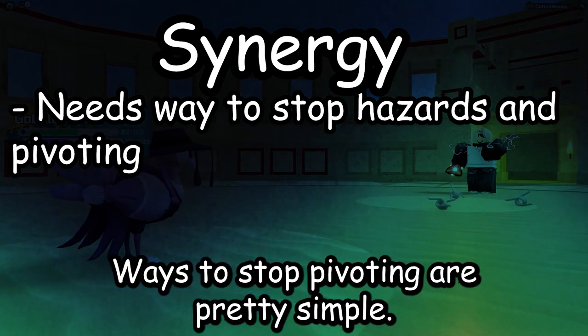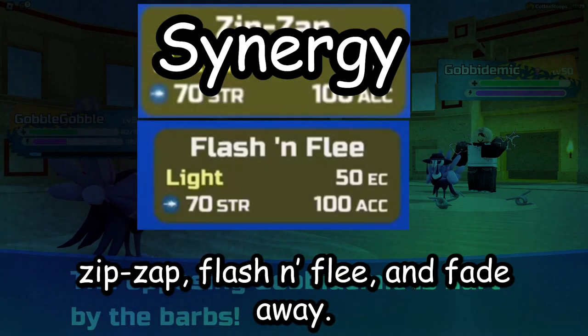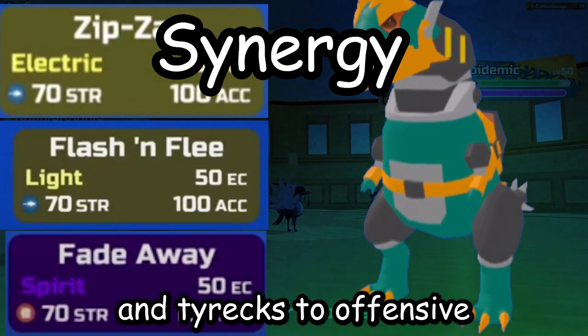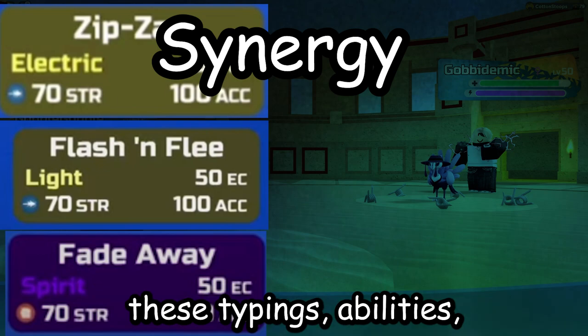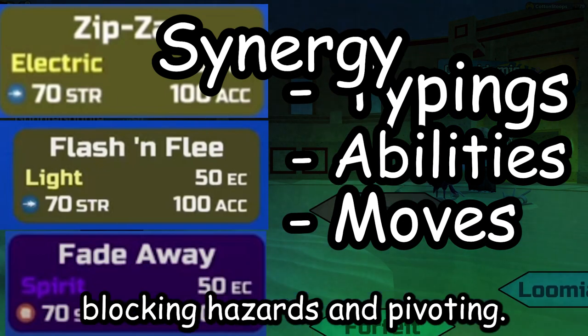Ways to stop pivoting are pretty simple. All you need are Light, Plant, and Earth types to stop Zip Zap, Flash and Flea, and Fade Away. These can range from defensive walls like Luminami, Chartiki, and Tyrex, to offensive lumens like Teclips, Taw Tap, Baneki, Namari, and Gargolum Speed Flash Attack. As long as you have these typings, abilities, and moves, you're going to have an average time blocking hazards and pivoting.